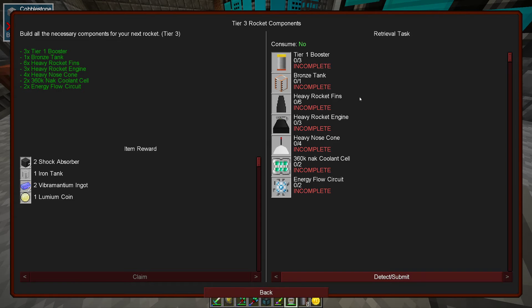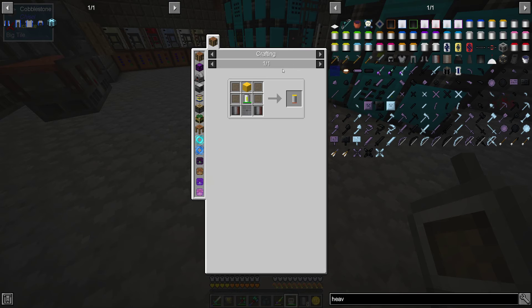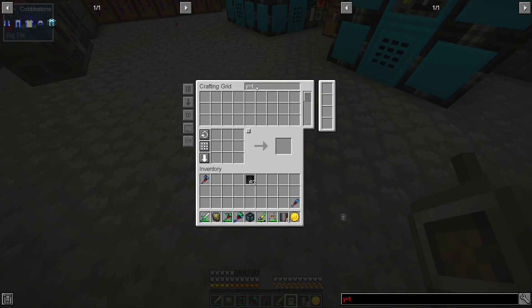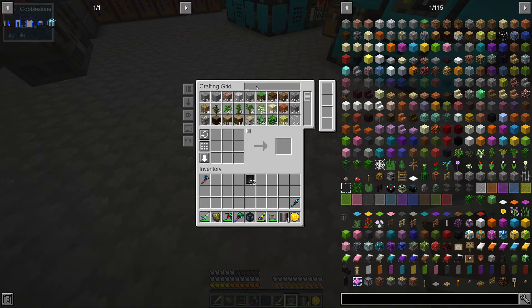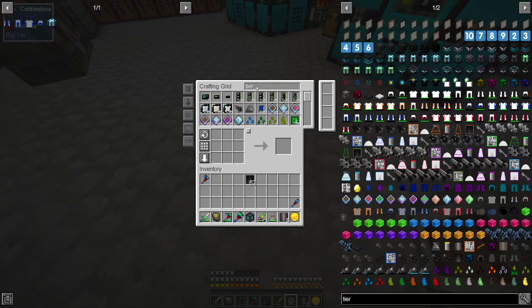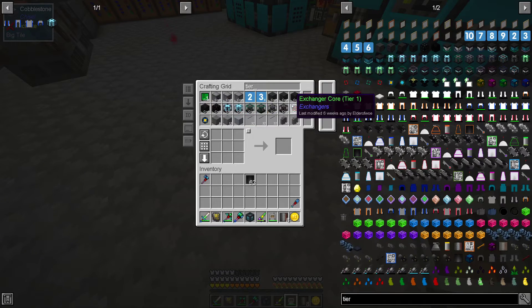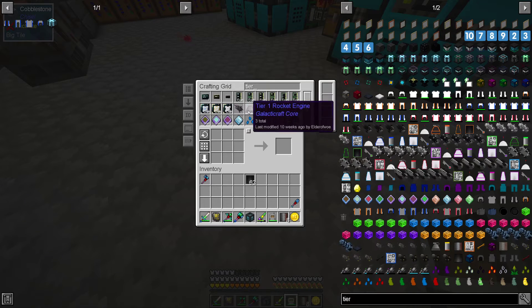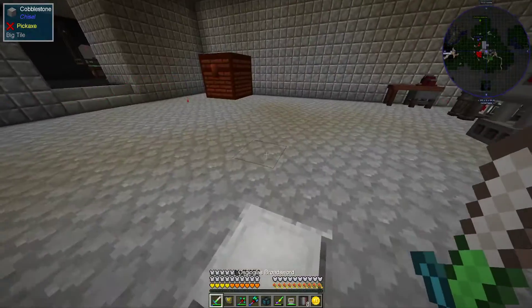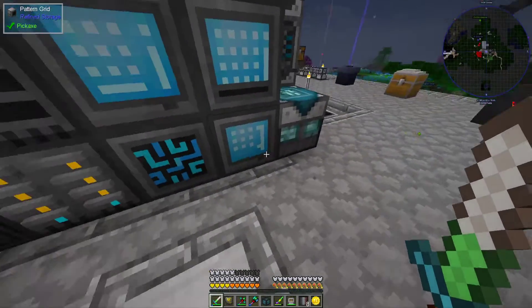That takes us to tier 3 rockets, so we need to make a tier 1 booster — we need to make a couple of these. That's a whole lot of stuff. I don't know if I kept that stuff saved or not. I don't think I made any of that — I'm going to have to go ahead and set up the crafting for it, which is fine.